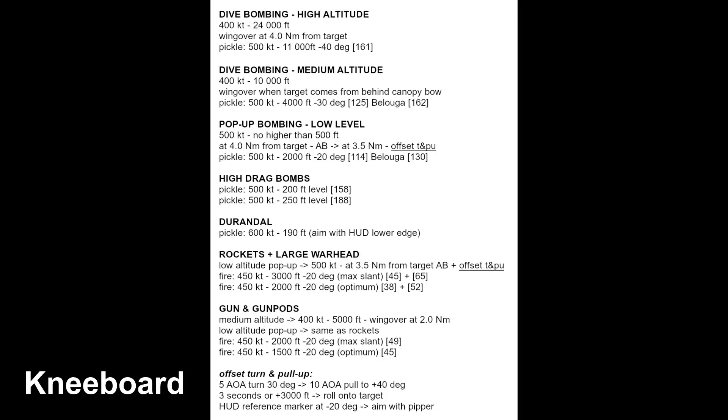Before we start, there are three important points to cover. The first one is: all the altitudes you see are above ground level with relation to the target's location. In this video, the target was sitting at about 5000 feet above sea level. You can either adjust the left altimeter to show the above-target value and use it as a stand-in for a radar altimeter, or you can do the math on the fly.